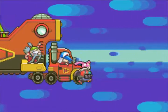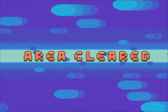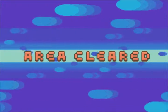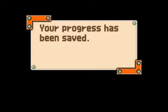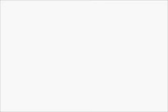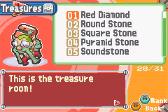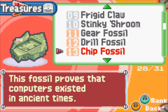Chip Fossil — like the name implies, it's kind of like two things in one which are pretty weird to combine. What exactly I mean, you'll just find out in a moment. Let's save our game and check our new treasure. Let's check it out. Yeah, not too many treasures left to collect in this game. Chip Fossil: this fossil proves that computers existed in ancient times. Really, now? Computers!